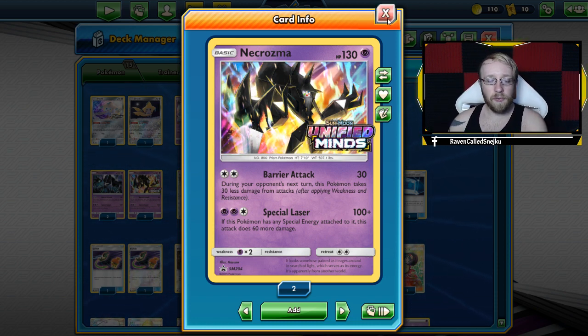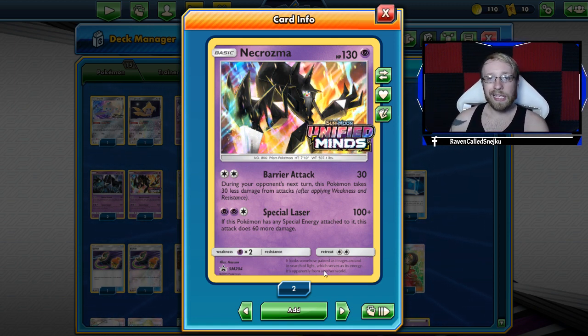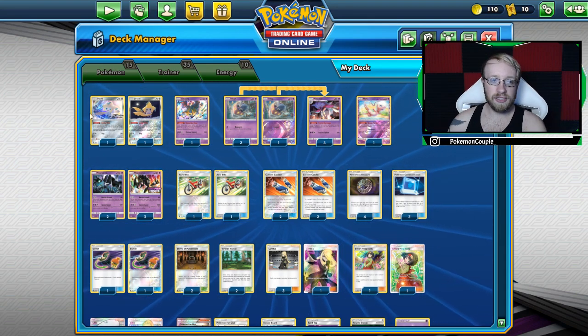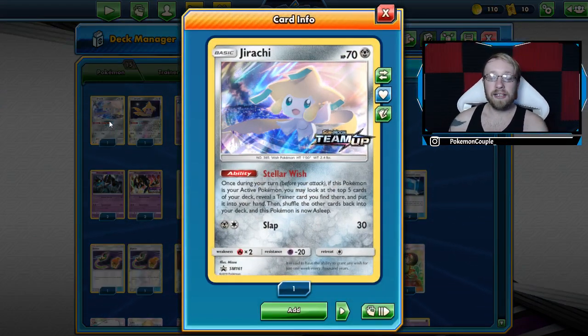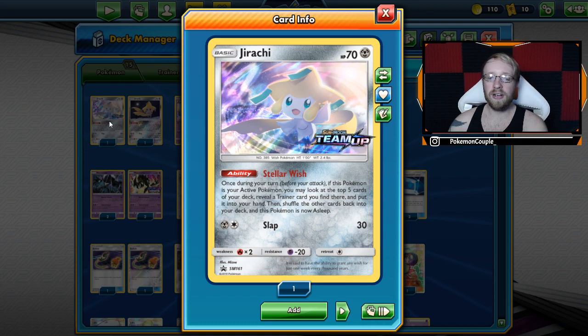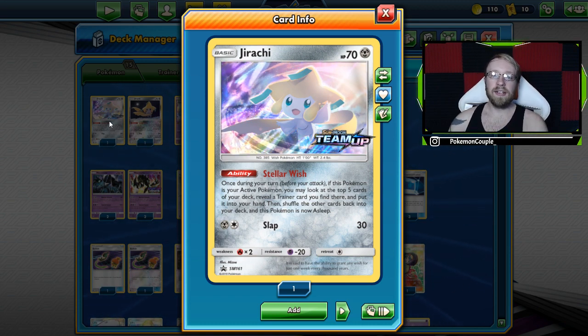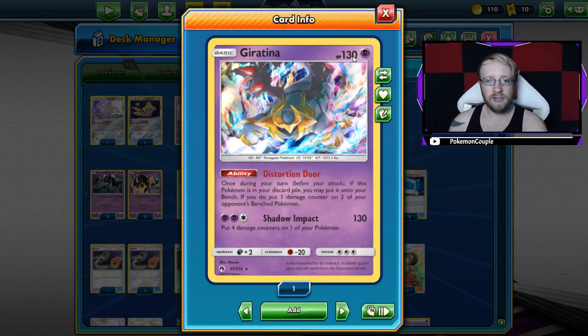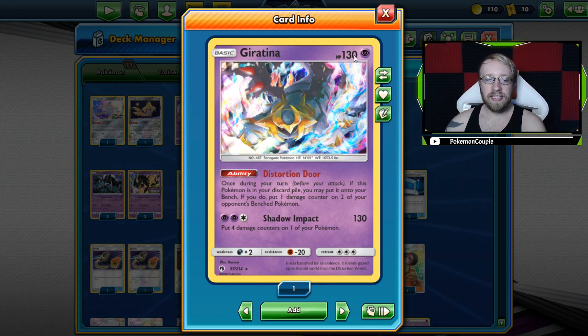So what do you need in this deck and what is the main idea? The main idea is to special laser for 160, but we're also going to use Giratina as an additional attacker. Let's go card by card. We've got two Giratinas from Team Up — those are the most expensive cards in this deck, of course. Stellarwish is such a great card we can't live without it. Then we have one Giratina, only one, because the main focus is on Necrozma. Giratina is like a secondary attacker — you might say it's a tag team with Necrozma.